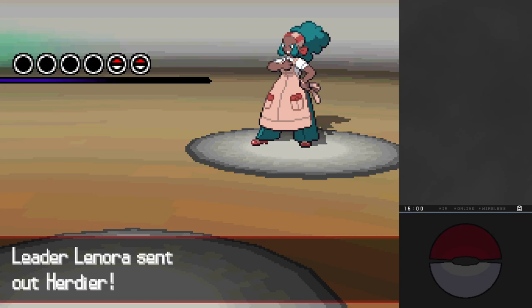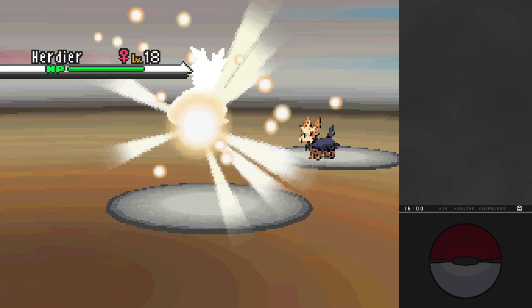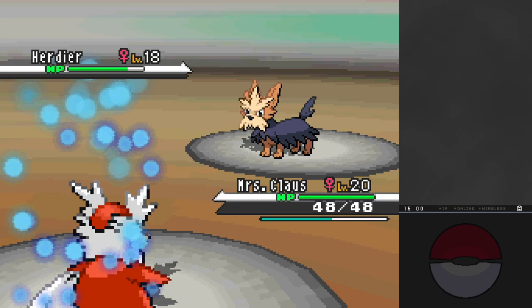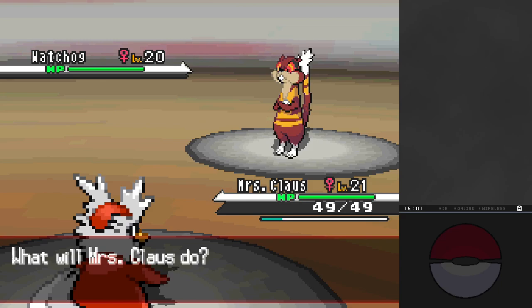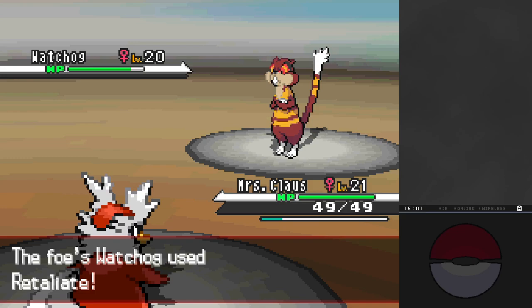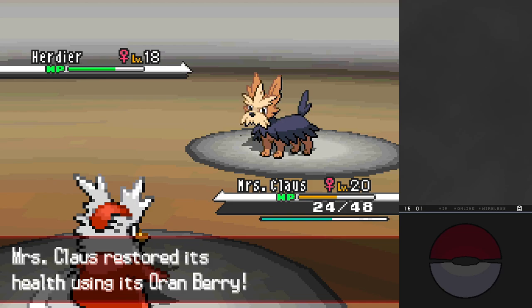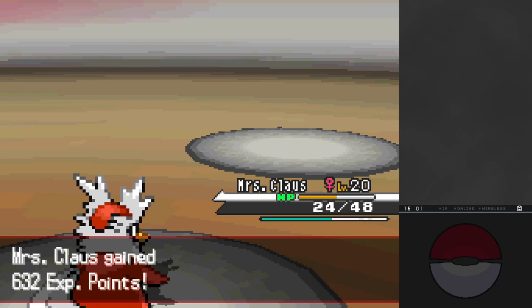We have one gym badge, and this is the last one that's going to be easy. After doing quite a bit more of the game, we battle Lenora, the normal-type gym leader. She has more powerful versions of the normal Pokemon, including this dog - Herdier. I should note I'm actually Canadian, and when Canadians see I-E-R, it sounds like 'ier' - like Laurier or Cartier. For years in my head it was pronounced 'Herdier.' Anyway, it has Intimidate, which is very annoying.